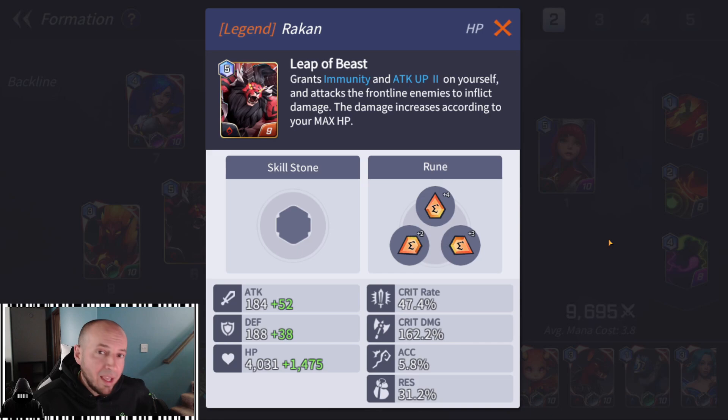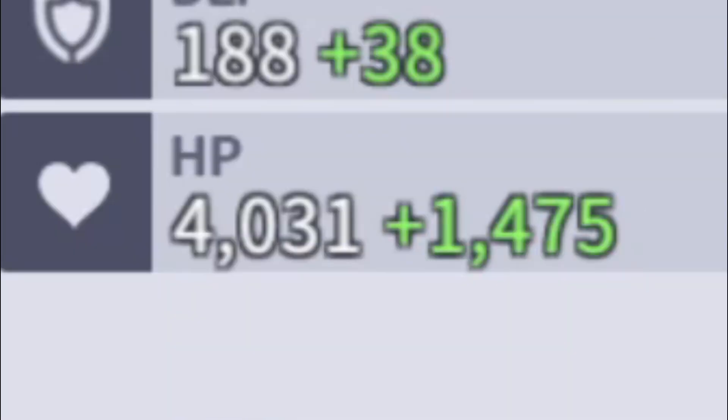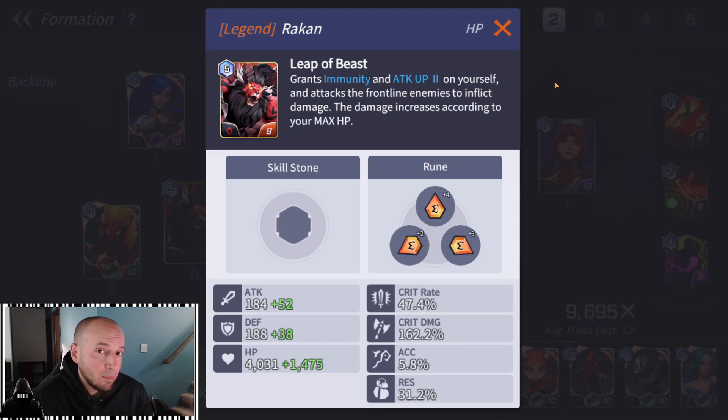Rakan is only level 9, but I gave him the best energy runes I had — almost 50% crit, 162 crit damage, 5,500 HP, and decent attack. I used to put Rakan in the front line right before Koon, but I moved him back to face Praylee comps. Praylee is really high meta right now. If Praylee is attacking and spamming her defense break, I spam Rakan — he has immunity and spams his AOE, getting the attack 3 buff. Usually after about the second Rakan AOE, Praylee is dead, especially if he crits.